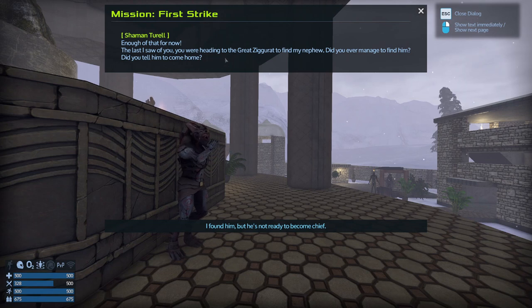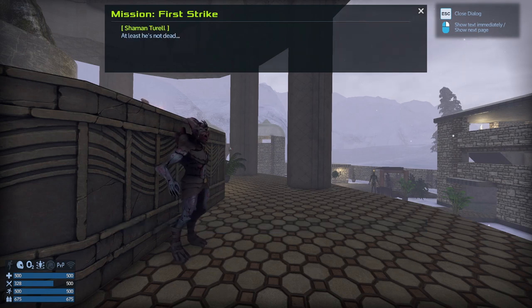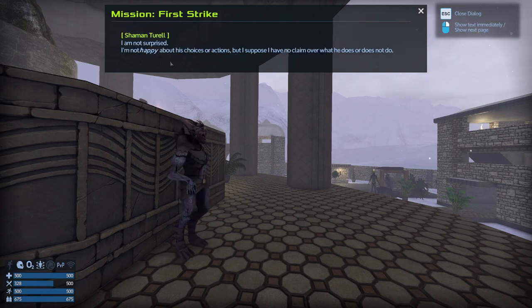Shaman: 'The last I saw of you, you were heading for the great ziggurat, guided by my nephew. Did you ever manage to find him? Did you tell him to come home?' 'I found him, but he's not ready to come home, chief.' 'At least he's not dead — I often wondered if he died out there after I had sent him away. Please tell me how he is.' 'I'm not surprised, and not happy about the choice of actions.'